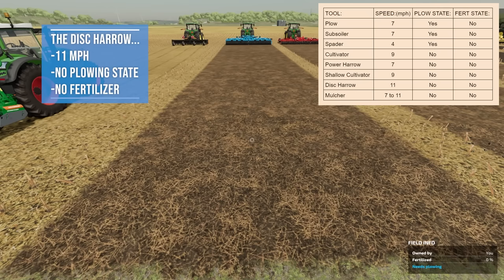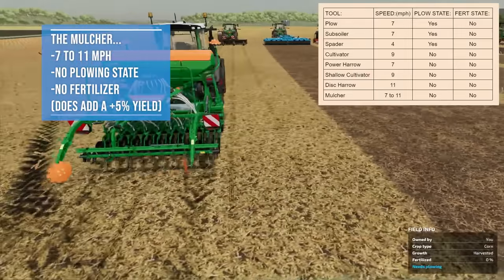The disc harrow runs at 11 miles per hour. It does not take care of the plowing state, does not add any fertilizer, and does not bring up stones. Advantage: it is very fast at 11 miles per hour. Disadvantage: weeds will sprout up quicker with this implement — that's what I've read, I haven't personally tested it yet.